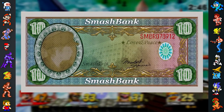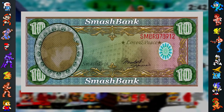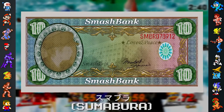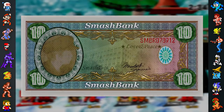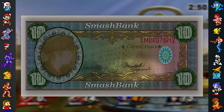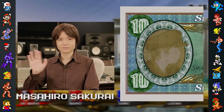The paper money includes the letters SMBR, which are the first letters of each character in the Japanese abbreviation of Smash Bros., Sumabura. The background features Nintendo's Kyoto headquarters, and below this is an autograph from Masahiro Sakurai. The man on the left is also believed to be Sakurai wearing a Mario-style hat, surrounded by what appears to be an emblem of Kirby's.